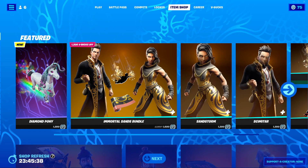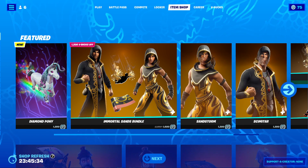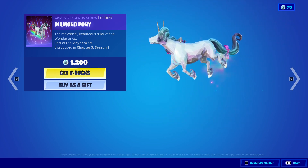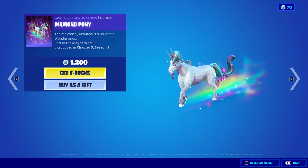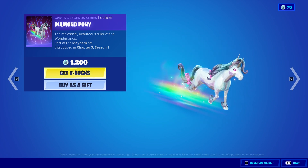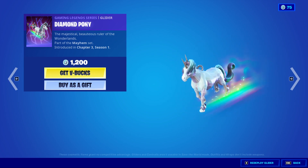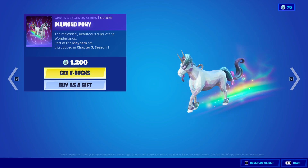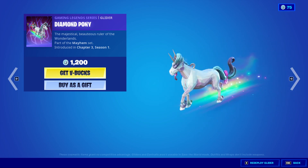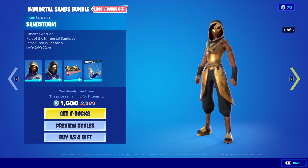Greetings Demons and welcome to another Fortnite Item Shop video. I was in the middle of a Hearthstone match when reset happened so I am a little bit late. The Diamond Pony, part of the Mayhem set — obviously Borderlands — has finally come in. You can get this by getting the new Tiny Tina game. I haven't got that yet though I do plan to, so I won't be buying it in the shop. It's a new glider and I believe it's one you can actually ride on the back of, which is pretty cool. Overall pretty neat, looks pretty cool — I like the rainbow on it.